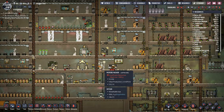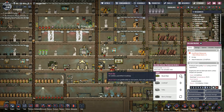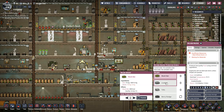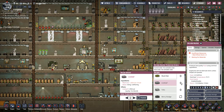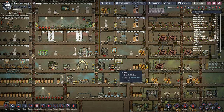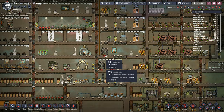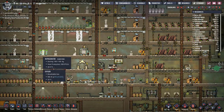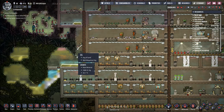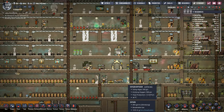Oh wait - they're not doing anything but that one is still making mush bars. That's the problem - I need lice loaf, not mush bars. We'll make the lice loaf in there. We'll stop the mush bars - that's why we've got this completely full, because those bars were still being made.